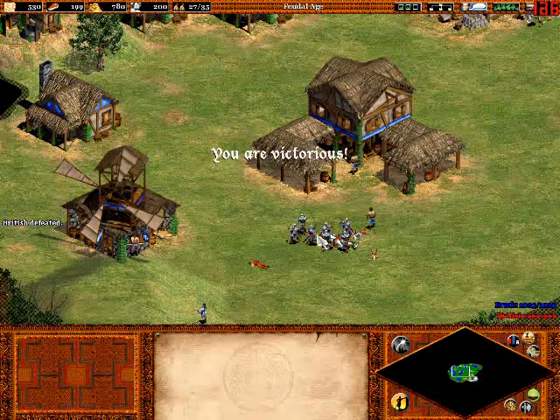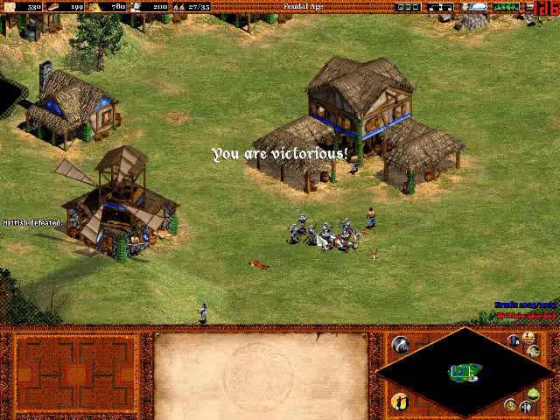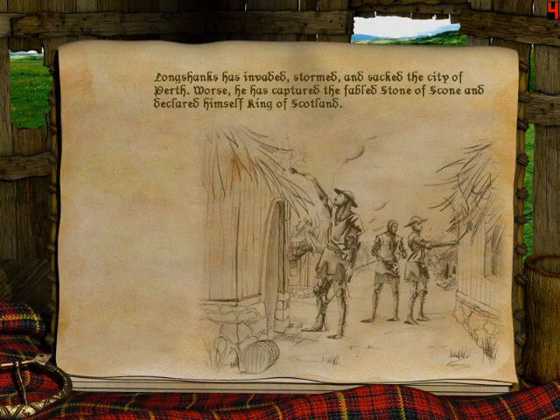We've been moving on to this cutscene here at the Battle of Sterling, so check me out next time and stay tuned for more. Longshanks has invaded, stormed, and sacked the city of Perth. He's captured the fabled Stone of Scone and declared himself King of Scotland.